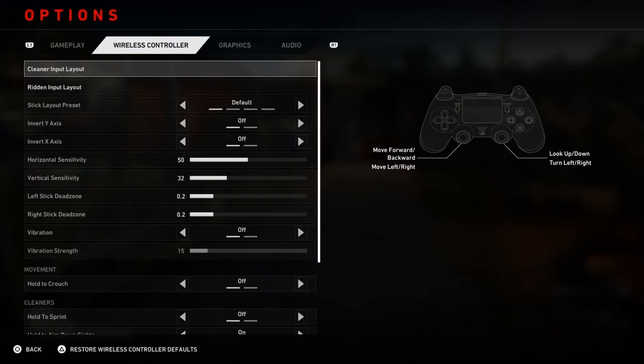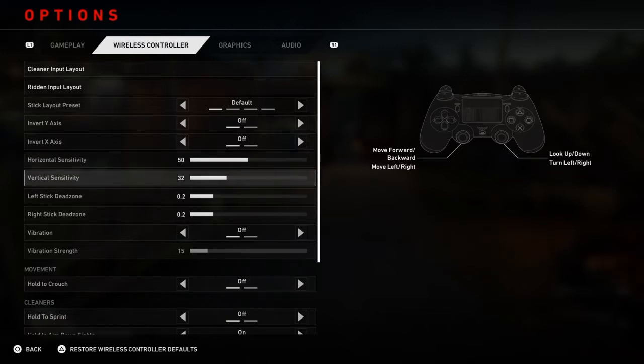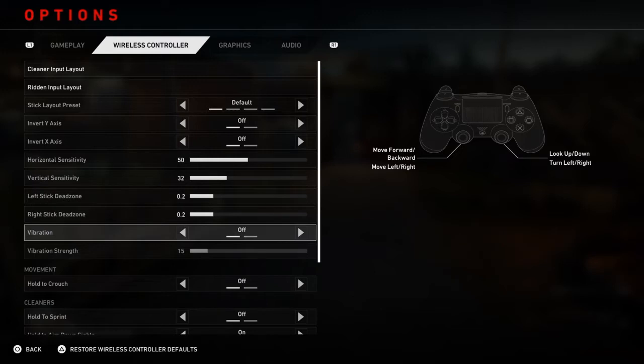Wireless Controller Settings — the inputs I've left the same. The Horizontal Sensitivity, this is all preference. I would not crank Vertical up past 38. I tune this on a daily basis; I'm always touching this. Like I said, with an analog stick you can't get this to where you're fully happy with it. So just play around with it. Left Stick Dead Zone — I would not put it higher than about 0.5, but basically wherever you need to take it so you don't have stick drift, since you don't want that while trying to ADS.